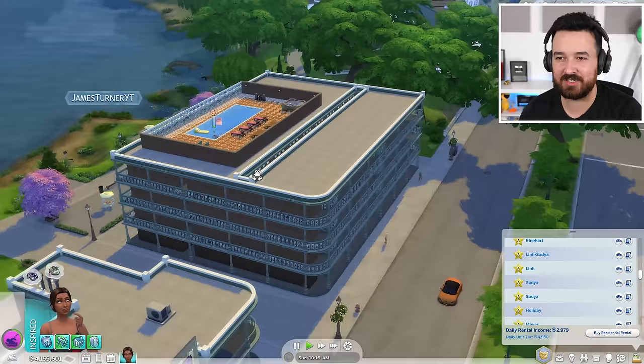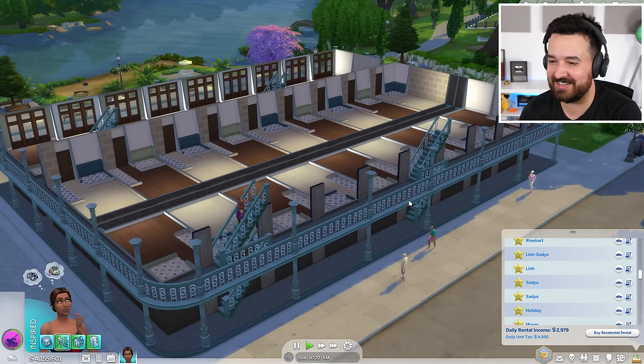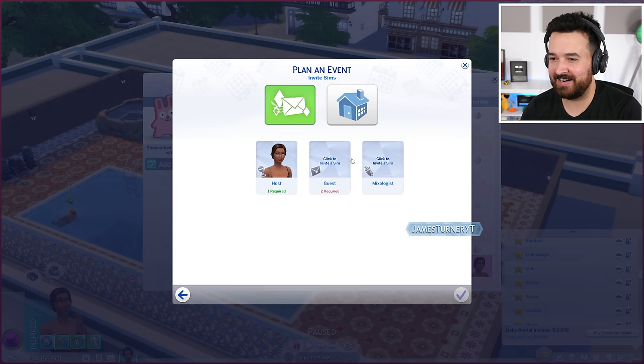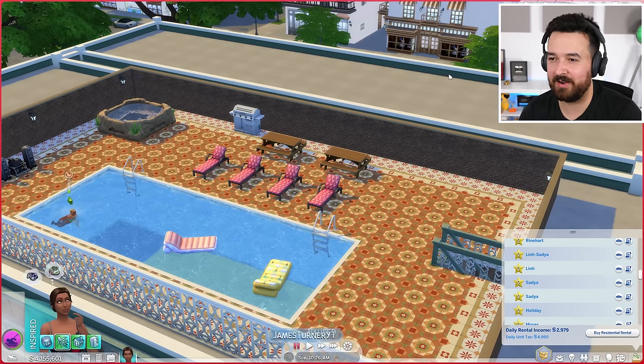It is pretty cool that we have a bunch of Sims walking around — this guy just left the rooftop. We might see other people coming in and out of their apartments. This is so ridiculous. We've got to do a pool party, right? Here we go, the pool party — let's do this. Who's invited? I mean, I don't know anyone. I just kind of assumed the building could come by. What about the potluck? I don't know anyone. I might have to meet some people first.